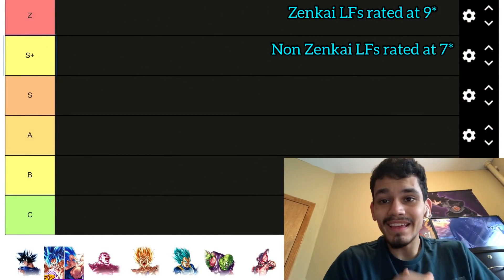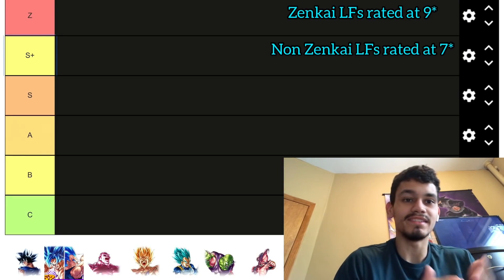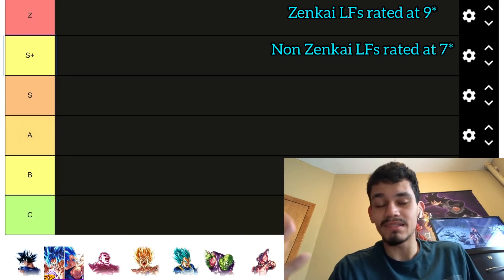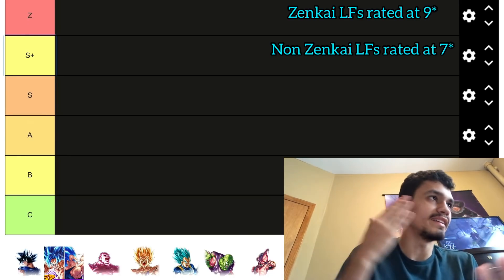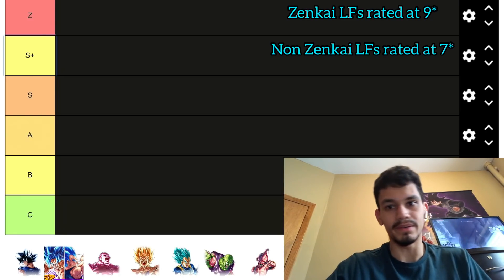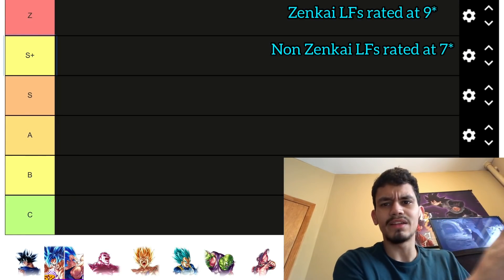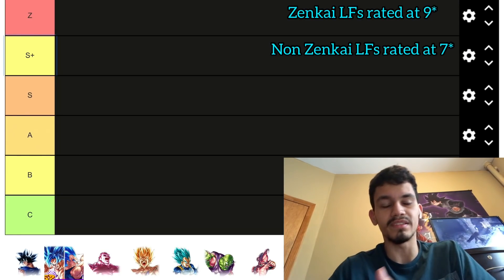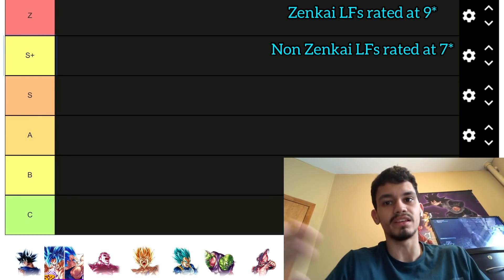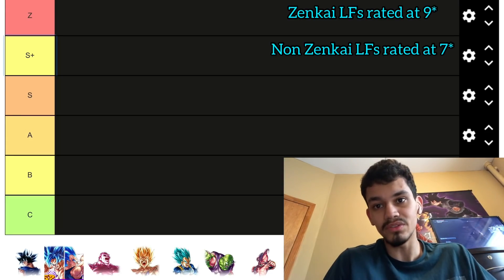We're doing our monthly LF tier list with Jiren arriving just a few days ago. We have a new LF to rate, and Goku Vegeta Zenkai is coming next week. We'll probably revisit this list halfway before the next LF comes with Vegeta Zenkai, because he'll be in a much better spot — he'll help Future teams and Vegeta clan teams.